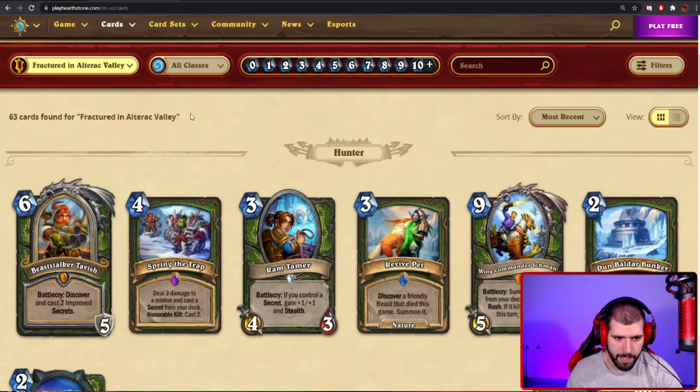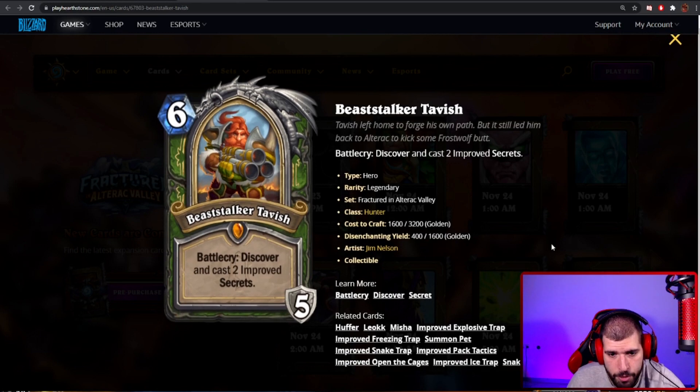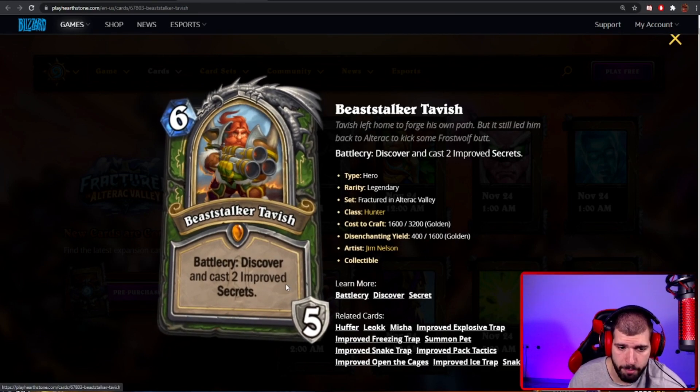Starting off with the latest announced cards: Beast Stalker Tavish. It's a 6 mana Hunter Hero card that gives you 5 armor, as they all do. The battlecry is quite the mouthful.